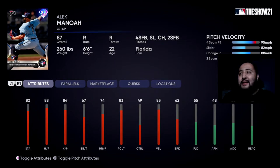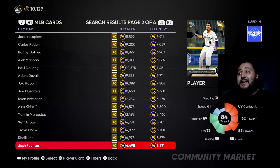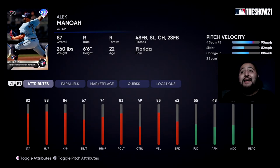The other card you can choose is Alec Manoa — he's got a four-seam, slider, changeup, and two-seam. He's got 82 stamina, 88 hits per nine, 84 strikeouts per nine, 67 walks per nine, 49 control — that's where this card turns me off — 85 velocity, and 62 break. If I had to choose between the two, I'd go with the outfielder. You'll eventually get both cards, but take Robbie Grossman first and Alec Manoa second, because this card kind of sucks to be real.